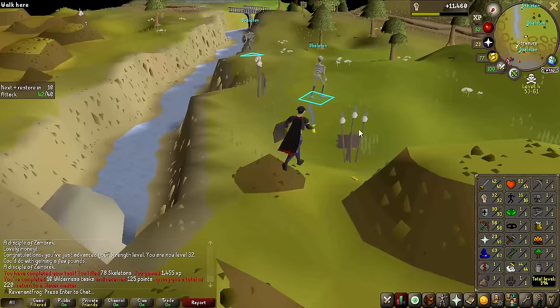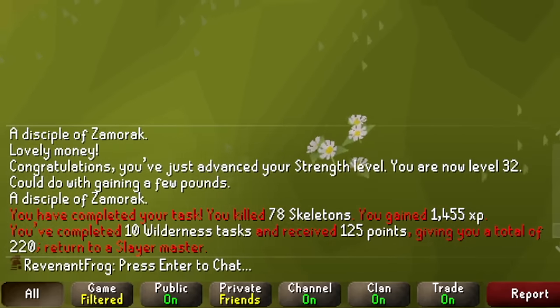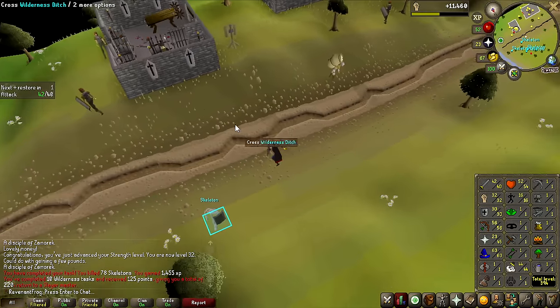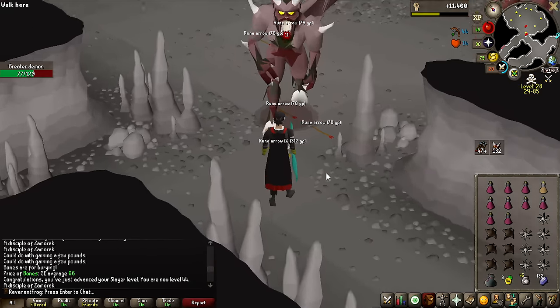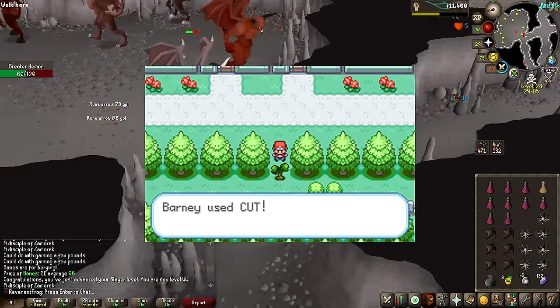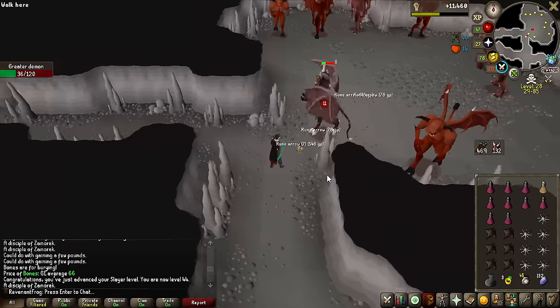We just hit 10 Wilderness Slayer tasks, and the amount of points you get from Wilderness Slayer is wild — we're already up to 220 overall Slayer points, which is going to be super good for skipping tasks in the future for Revenants. You know what this safe spot reminds me of? It reminds me of the Pokemon games, when there's one small little tree or bush in the way and you can't pass, even though the path is 10 times the size of that bush.